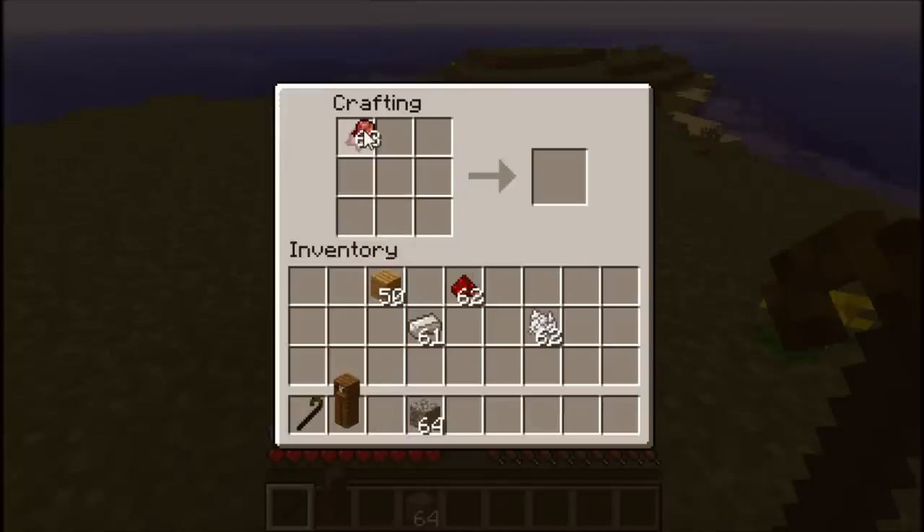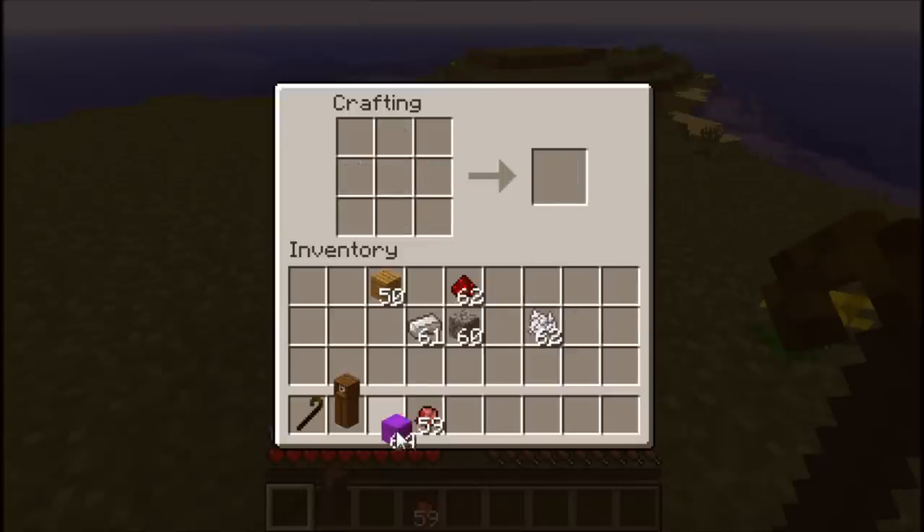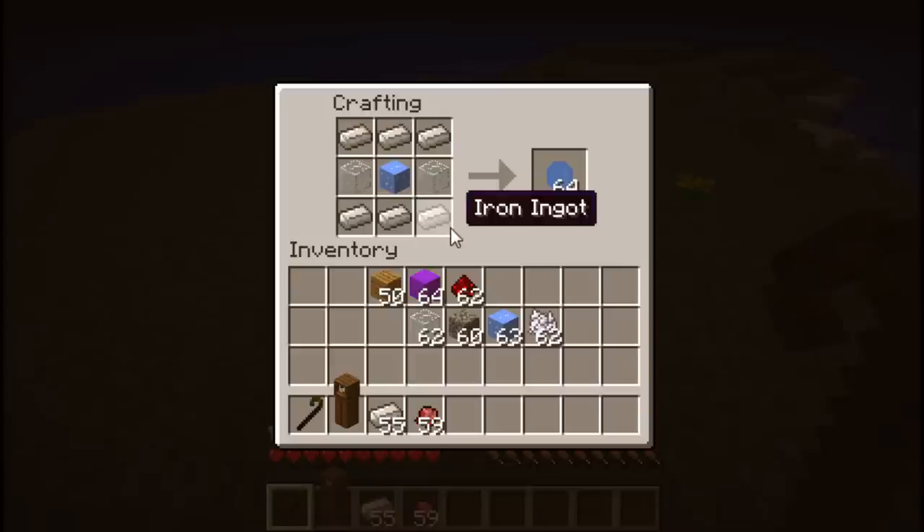The poisonous gas is made with five fermented spider eyes, like that, and four pieces of cobblestone, just like that. And you get the mysterious gas block. Then we have the liquid nitrogen, which is made with iron ingots, glass blocks on the sides, and ice in the middle.